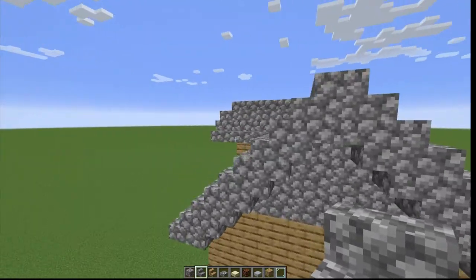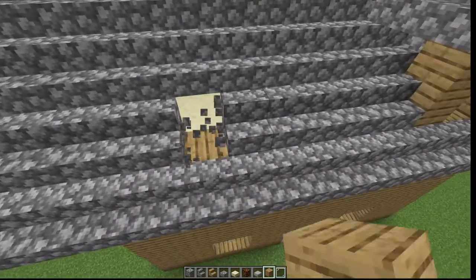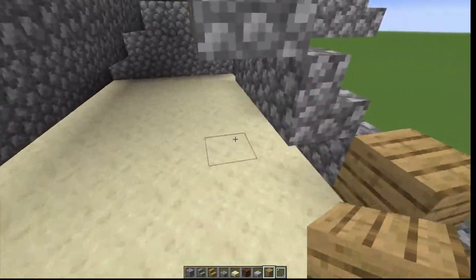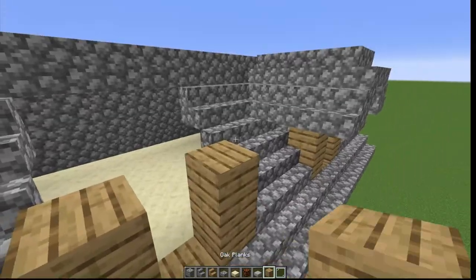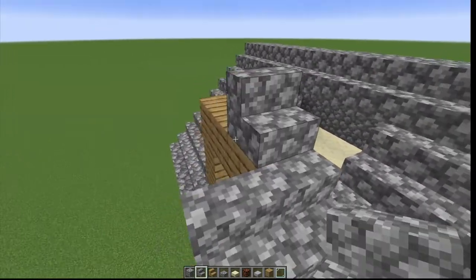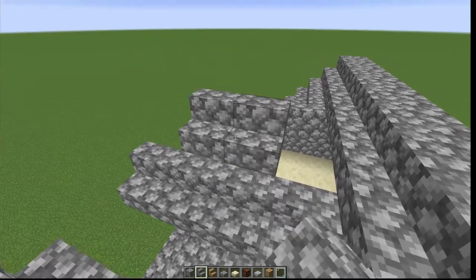To do the little dormer, go one, two, three, four blocks from the end on this side. Punch that out, punch that out, punch that out — it's three wide. We back this off here. The ceiling I use in here is going to be a cut sandstone slab. That's the frame piece, and we continue that gabled look right here on the dormer, just like we did on the main roof.